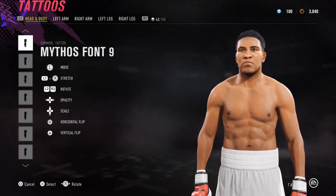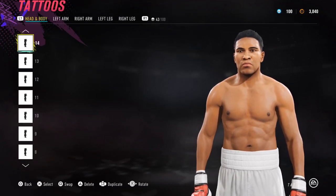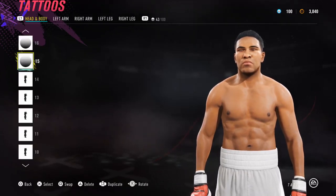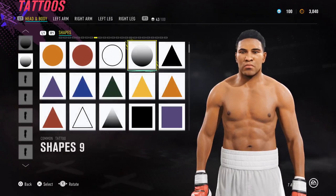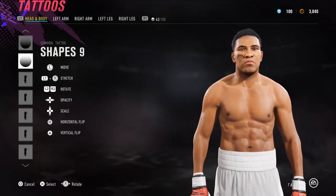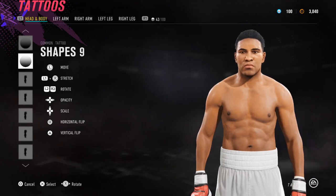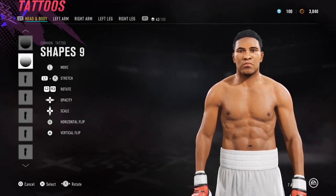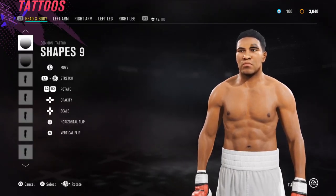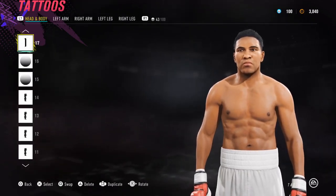I did the tattoos first and then chose the eyebrow type, so I did it backwards. Next up, shapes number 9 is placed just here — all it's doing is helping the blend between the eyebrow line and his face. Using this upside-down semicircle shape, make a copy and put one on each side. It helps blend the eyebrows into the eyebrow bone toward the eyes.